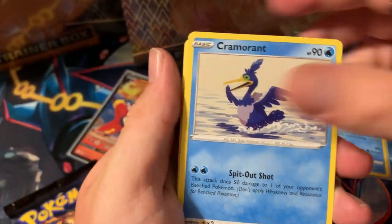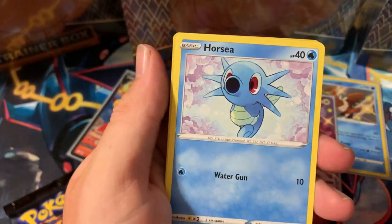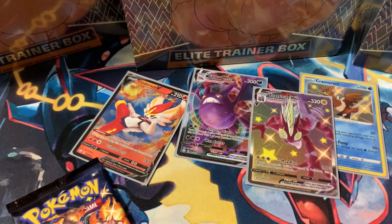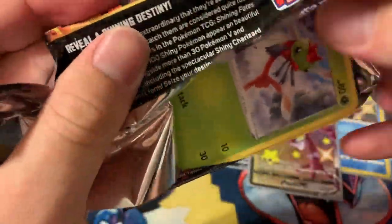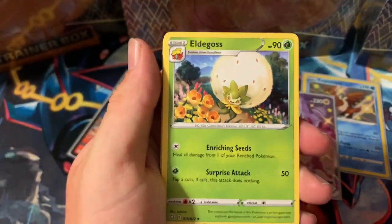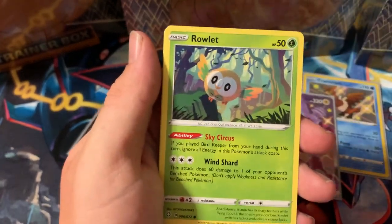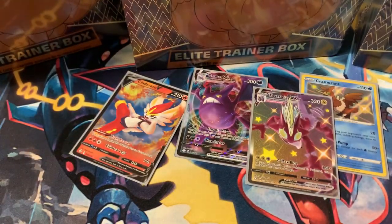Cramorant, Rusted Shield, Dart Trix, Spinarak, Shinx, Koffing, Horsea, Grookey, Luxray full reverse hollow, and Inteleon regular rare. Last pack — code for you guys — Aldegoss, Dart Trix, Yanma, Tripinch, Shinx, Rowlet, Eevee, Luxio reverse, Volcanion regular rare. Not too bad overall on the first Mr. Rhyme pin box.